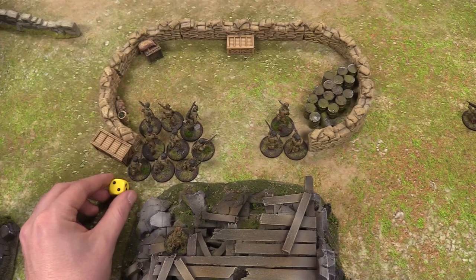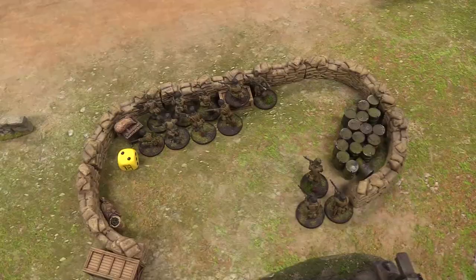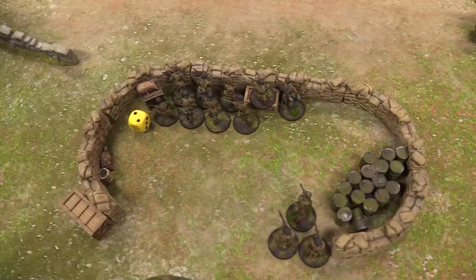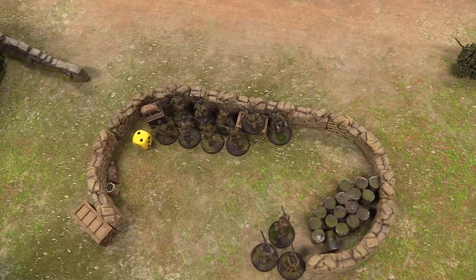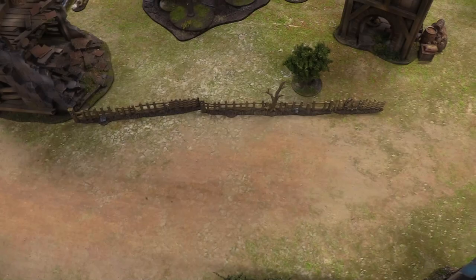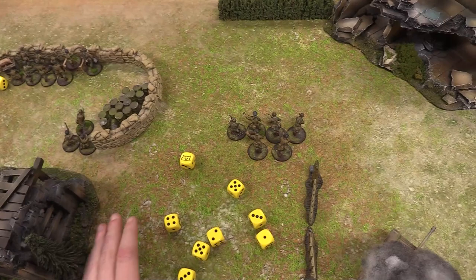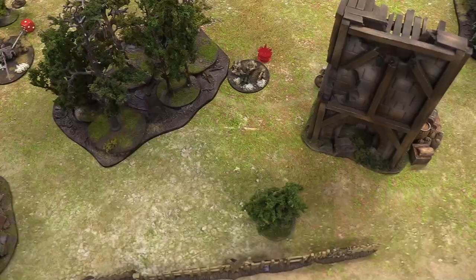A German die comes out. Luca orders his infantry with medium machine guns to advance, move forward behind the sandbags, and fire. After measuring, only the two light machine guns are in range — 10 shots hitting on sixes due to moving, soft cover from fence, and over half range. One hit, but it doesn't wound. They get a pin marker on Josh's medium machine gun team.